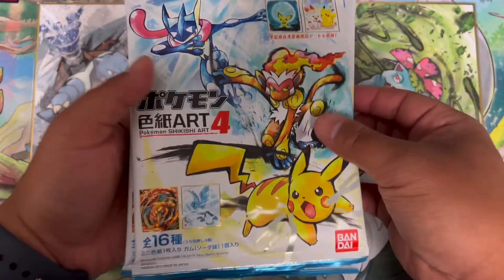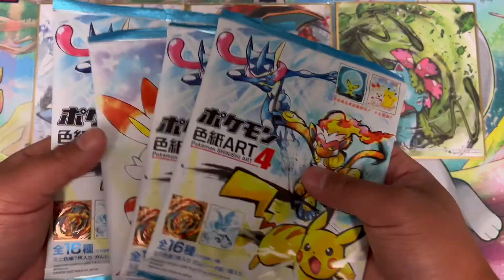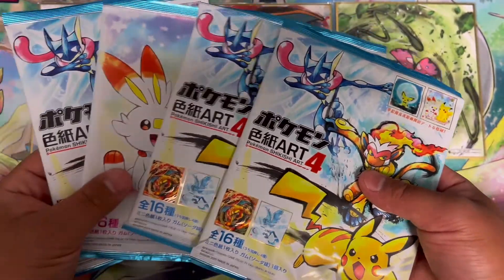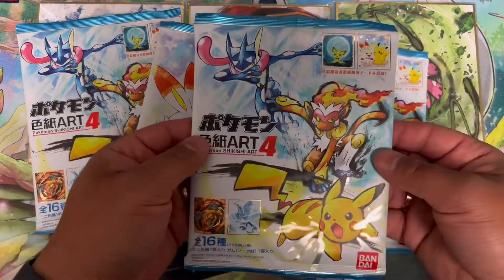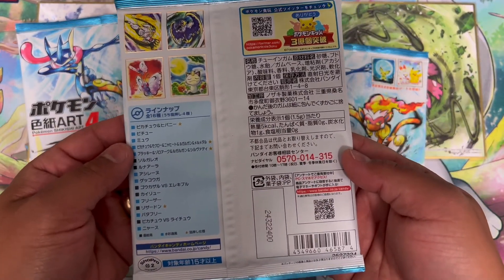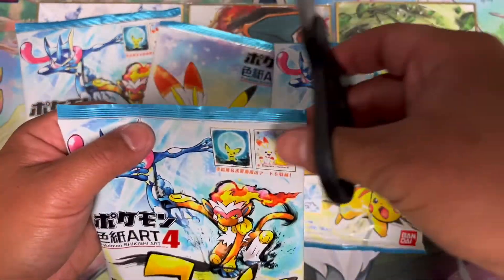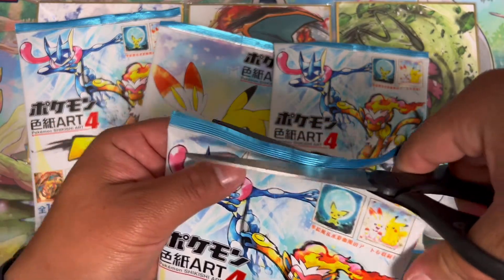We have four packs. If we don't get the Charizard I'd be super sad, because these are pretty expensive and rare. I'd be happy with a Greninja — I know there's a Dragonite, a Mew, and an Articuno in there. We have a Greninja art, Infernape, and Pikachu here. These are all in Japanese and I think were printed in 2020. Let's get right into it — grabbing scissors so I don't ruin the art.